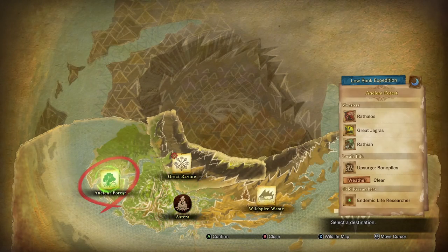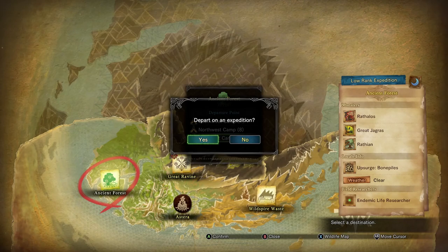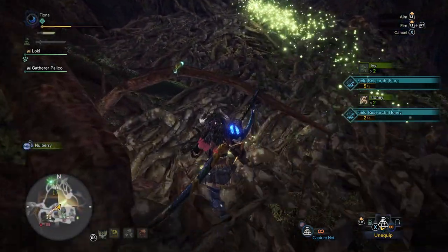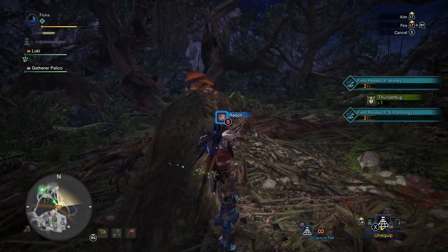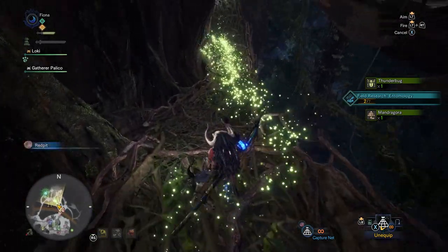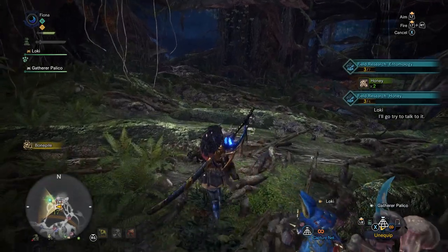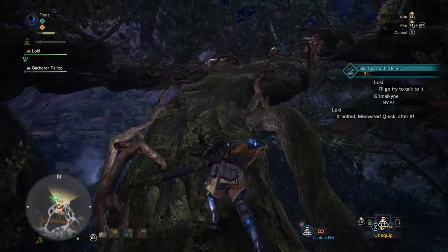We're going on expeditions - but we're not going to the Great Ravine like we're supposed to. We've got something special to do for our palico buddy. We're tracking down little paw print hieroglyphics on the walls called doodles - you can only do this on an expedition. When your doodles are maxed out, you'll see another palico on your map, but this one is freaked out by us and keeps running away, so we have to hunt it down.